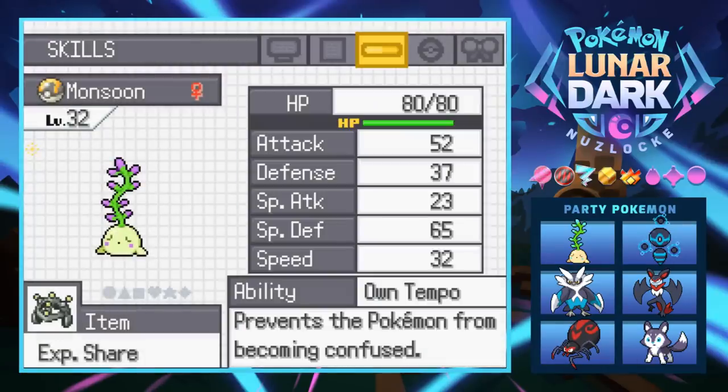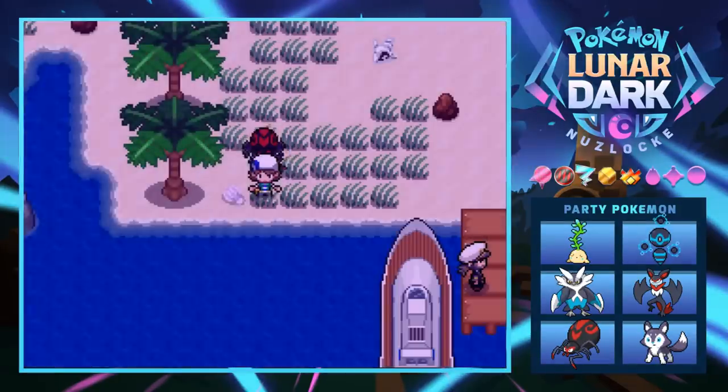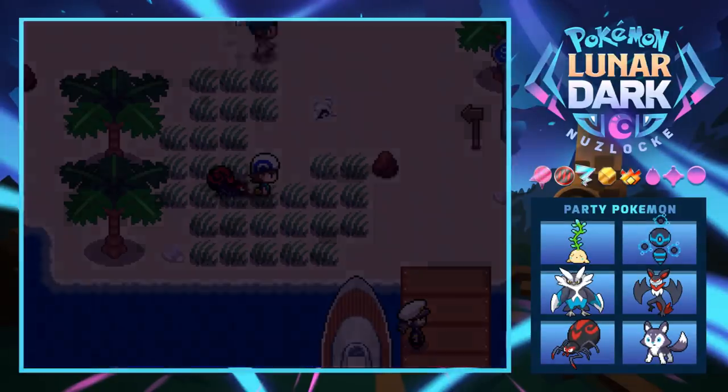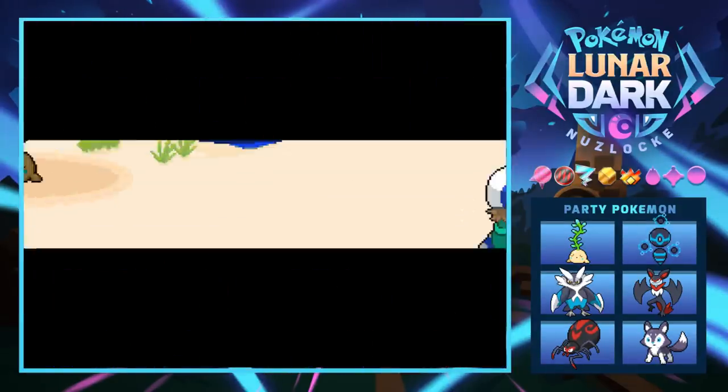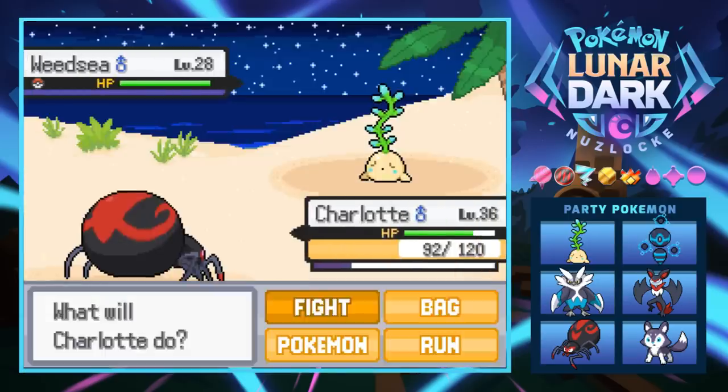Our shiny boy is going to be useful at some point. We'll leave Charlotte since she needs some grinding anyway. Let's see what our second encounter is — just another Weed-C, false alarm. I thought you were shiny for a second, but luckily you're not.